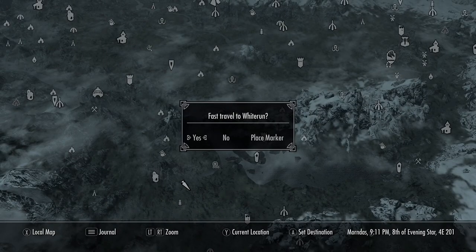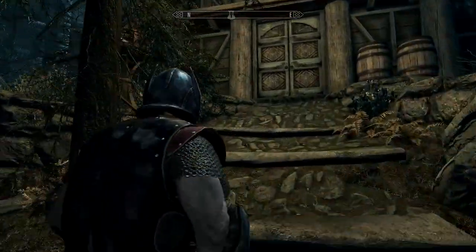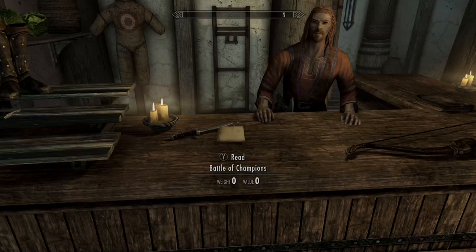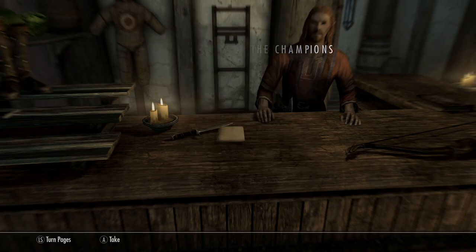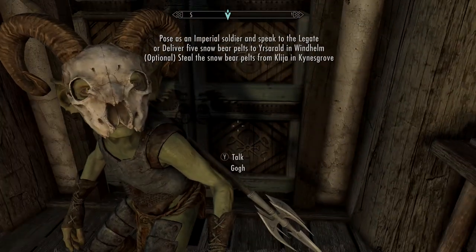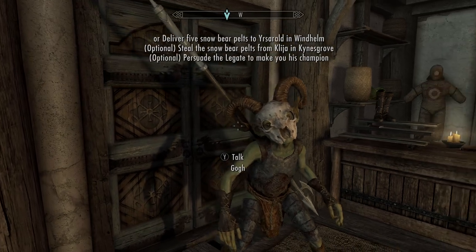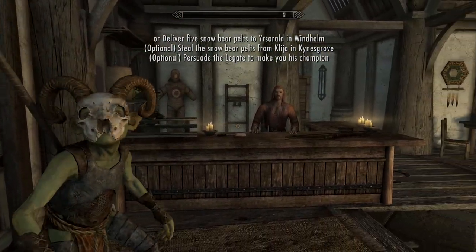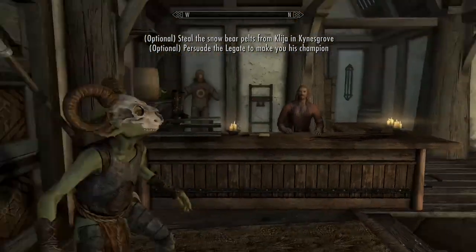If you're still early in the game and haven't chosen a side, you need to go to Whiterun, head to the Drunken Huntsman, and read the Battle of Champions note on the bar. If you're deeper into the game and have already chosen a side, you'll either be asked to go to Castle Dour and speak to someone there, or go to the Palace of the Kings and speak with your commanding officer to get a key to a nearby chest.